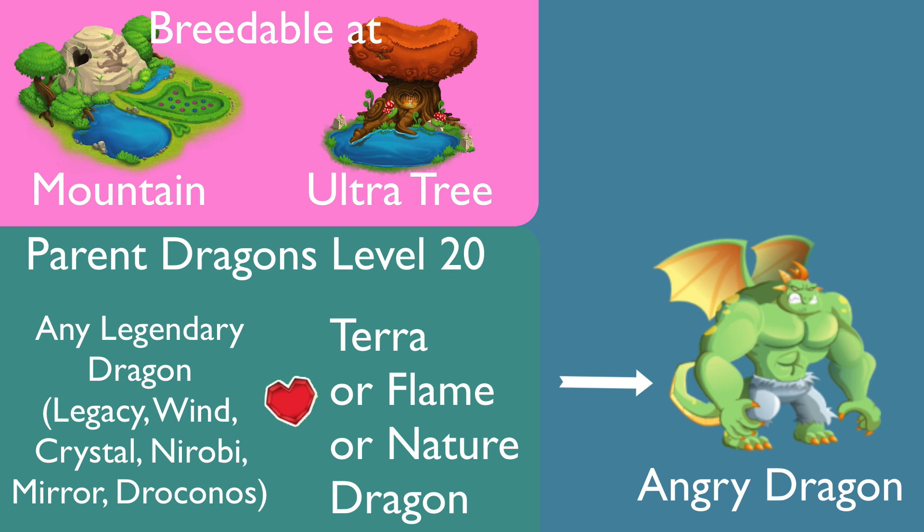Angry dragon needs parent level 20 in order to get it. You can use any one of the legendary dragons, breeding with terra dragon level 20, plain level 20, or nature level 20. You have a 1% chance to get the Angry dragon. Don't expect to get it on the first try — you may try 2 times or many times before you get it.